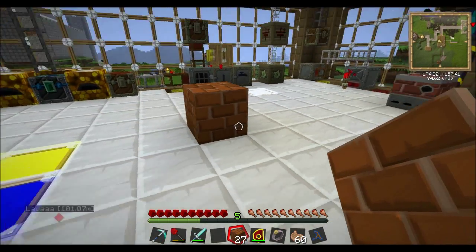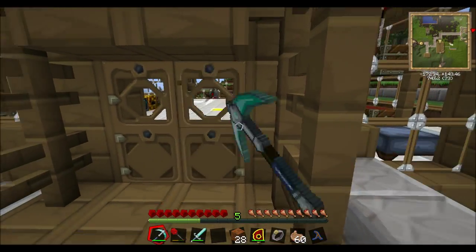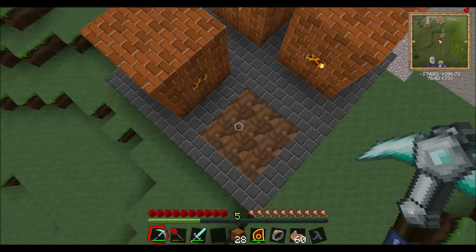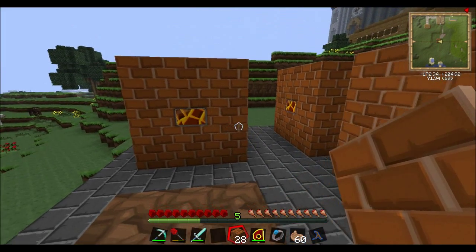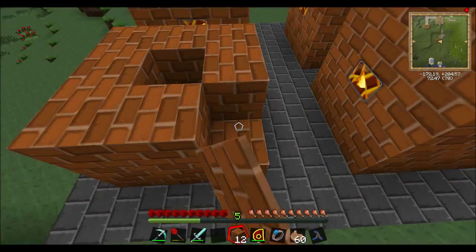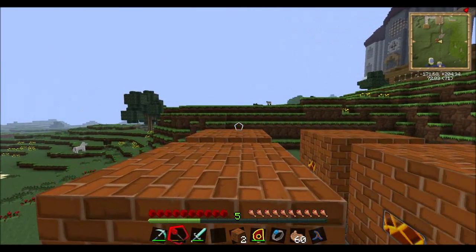Now this coke oven brick looks like normal brick, but you can't just right-click it — it's a little bit different. This one actually needs to be placed specifically in a certain formation. For one coke oven furnace you actually need 26 coke oven bricks. You set it out like this: nine on the bottom, then one up on each side missing out the middle gap — do not put anything there, leave it blank — then fill in the top row.